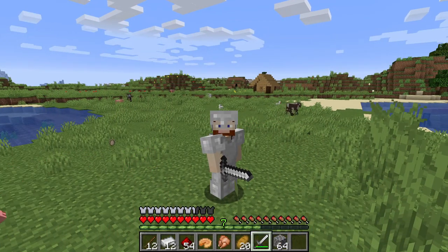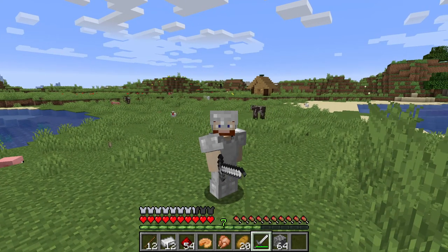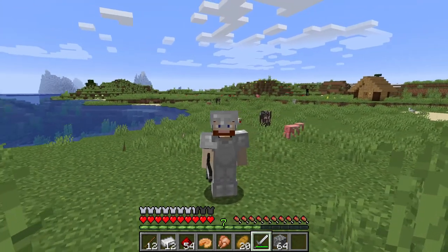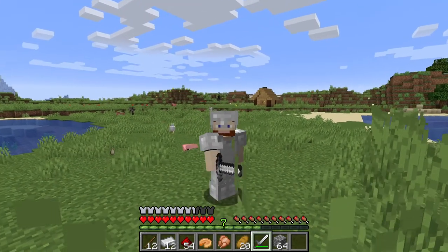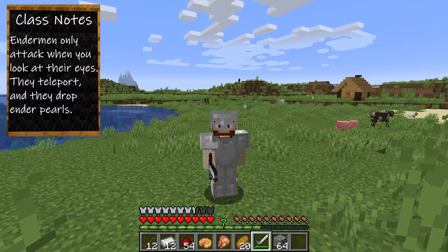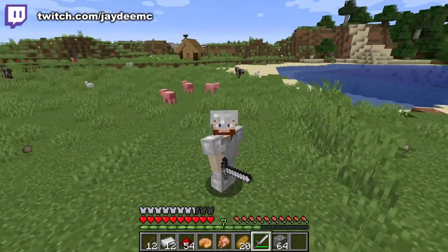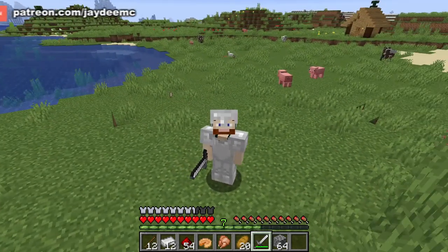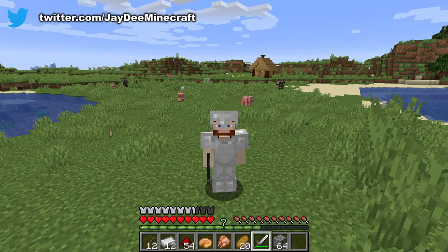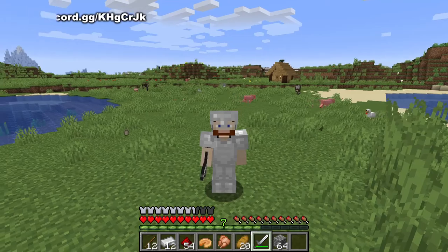That composter is going to be very useful. That's not a creeper — that's an Enderman. Endermen are very abundant in the End, but you can also find them in the Nether in warped forests. They're dangerous, they're strong, they teleport, they pick up and steal things — they're just really, really strong. But you need them if you're going to go to the End. We'll deal with that when it comes.